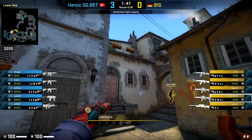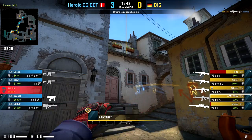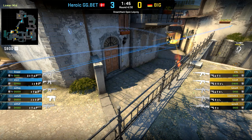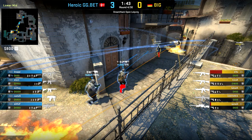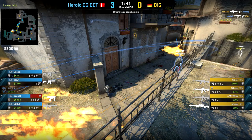Secondly, right at the start of the round, Xantares is in position to throw these supportive flashbangs over the top of banana. These flashes are well placed to make sure the BIG players are not blinded while Heroic take the brunt of the flashbangs, and this comes into effect on the second kill where Xantares picks up a flash assist.